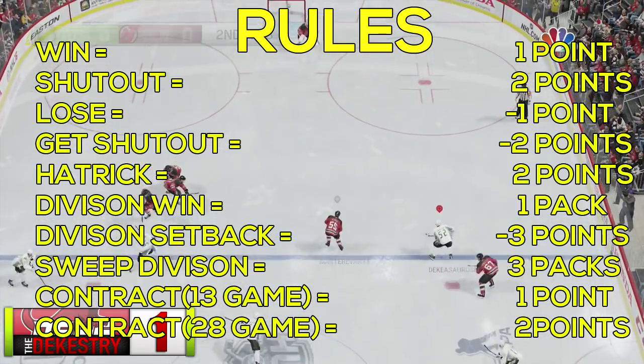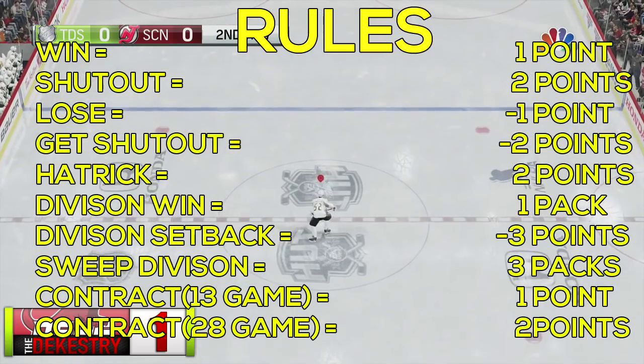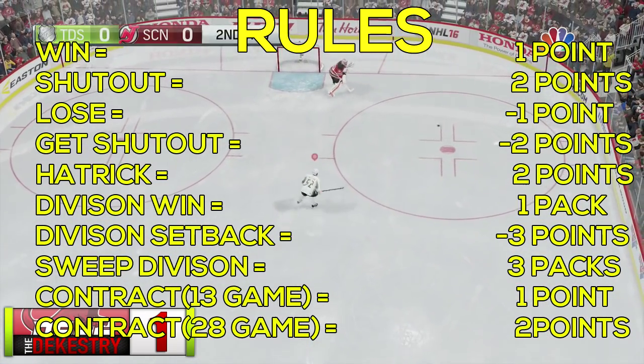If the player gets a hat trick, you get two points. When you win a division, you get the one point from winning the game and the division, and you also get one pack — from that pack you take one player and add them to your team.